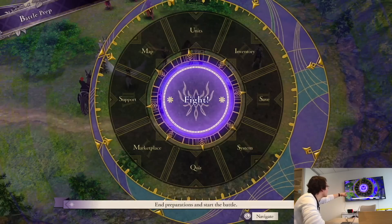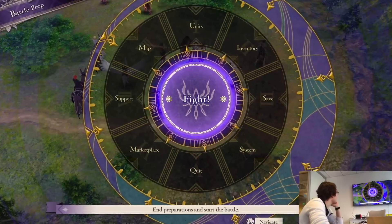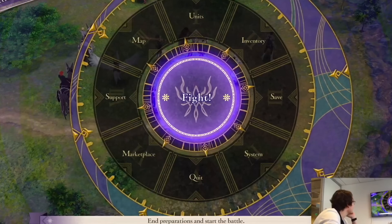We then get to see the battle prep screen, which is looking super Milla's Turnwheel-y in my opinion. It shows that you can check out all the usual stuff, including support, and even marketplace, perhaps for some last minute weapon and item purchases. Very cool.